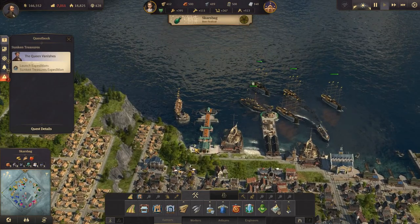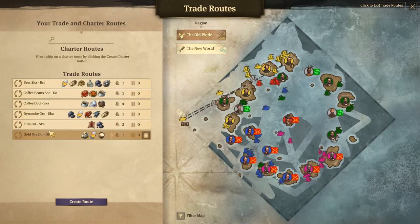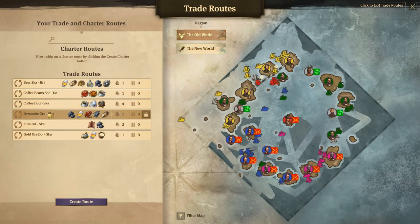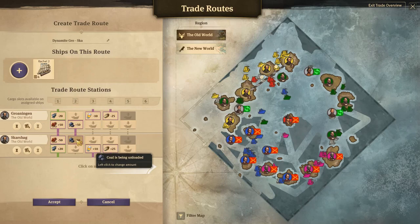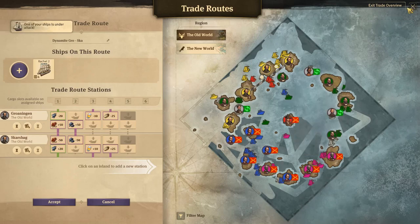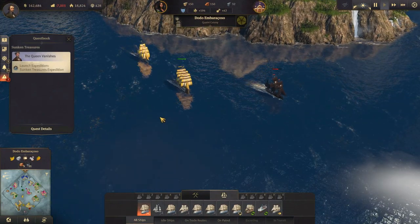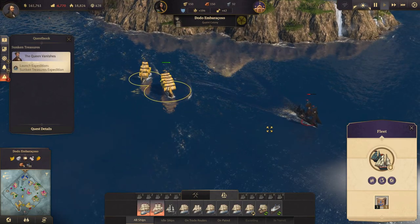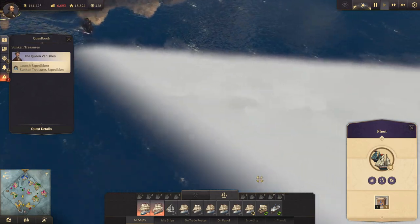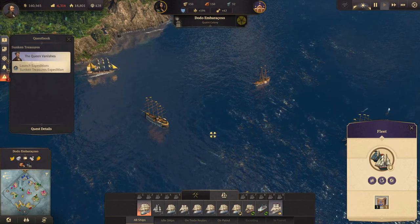We should try and get some of that. We have a trade ship here doing dynamite — the Rachel — and we can put another ship on that, or coal. But what we really want is another trade route. Let's have a look at the ship under attack. That's fine — attack away. They finally tried to go through this way, but without success.